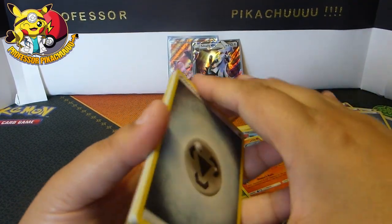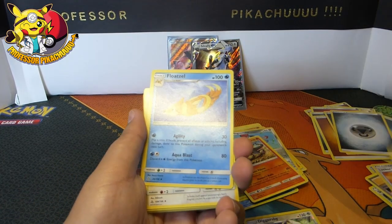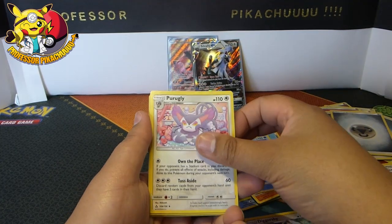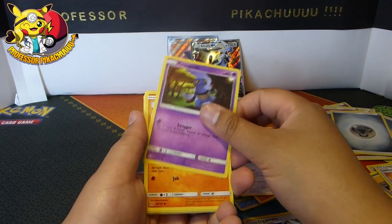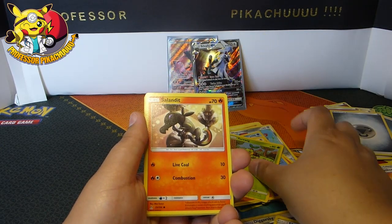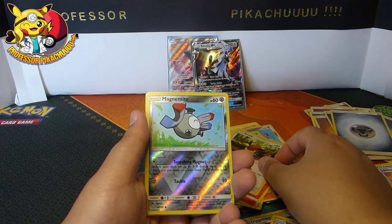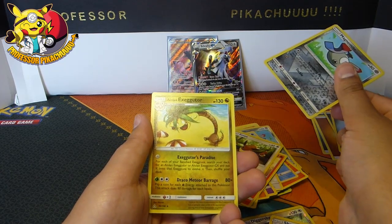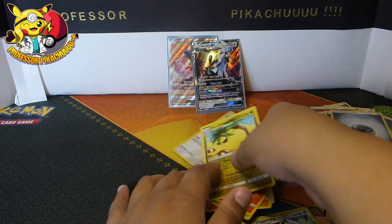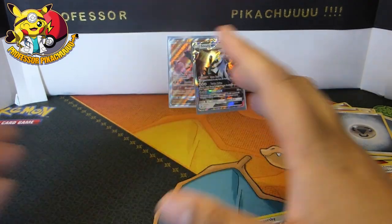There we go, last pack of this opening. Energy, Missing Clover, Float Stone, Probopass, Riolu, Turtwig, Salazzle, Eevee, Magnemite, and an Exeggutor. So nothing out of those last packs.